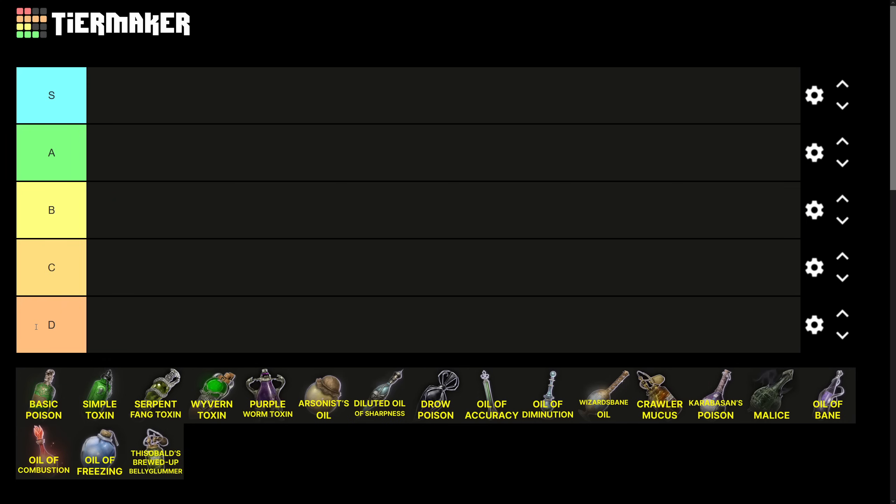Poisons, oils, and weapon coatings all have very similar properties in that you can apply them to your weapon and use them as part of an attack. I'm covering them all together, but many of these items behave quite differently. Knowing which ones can be thrown and which cannot, and how they behave differently, is important.